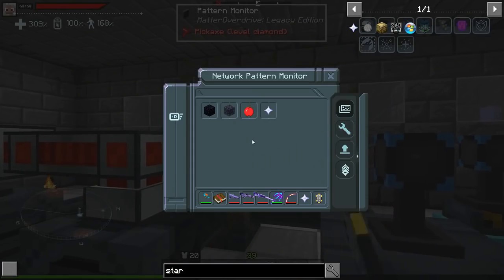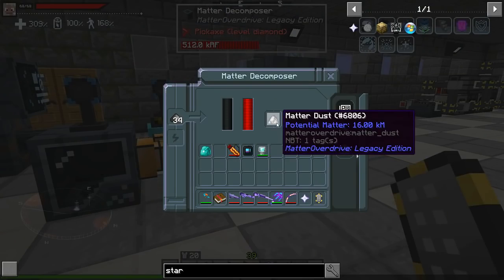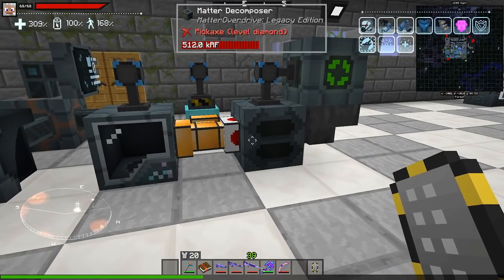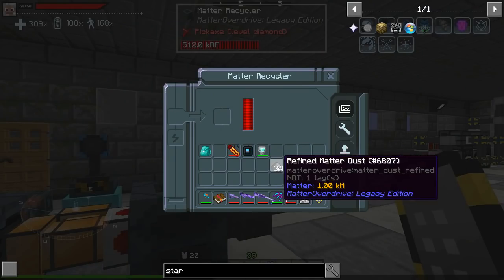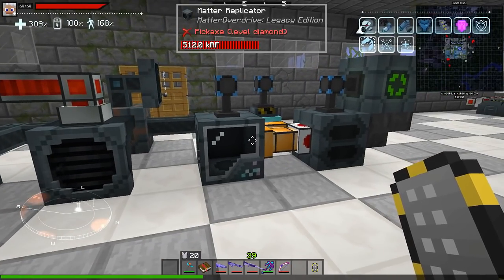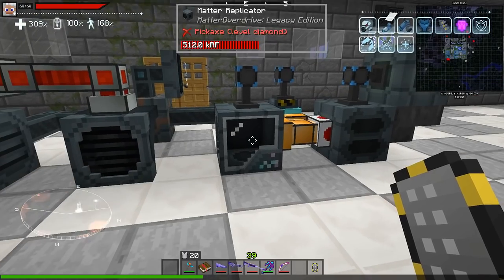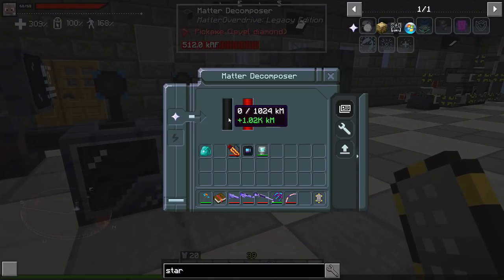I've got all my nether stars learned, so I should be able to get this guy at a 100% chance. Nice. You are a matter decomposer — yes, right there — a nether star. I can put you in there, and you're going to decompose this nether star and give me a lot of matter. You should give me a kilo matter, and this thing here can hold a kilo matter exactly. Let's wait for this guy to break down.